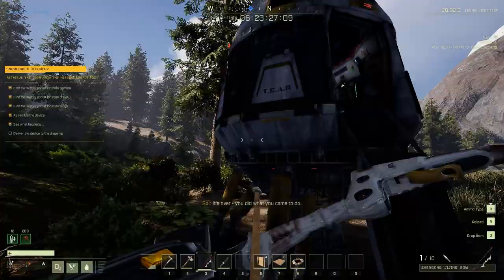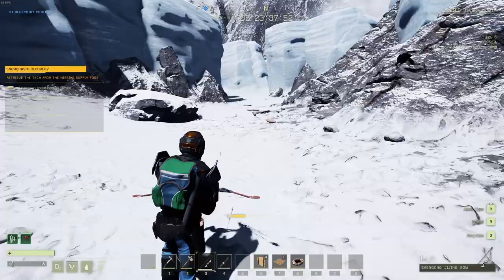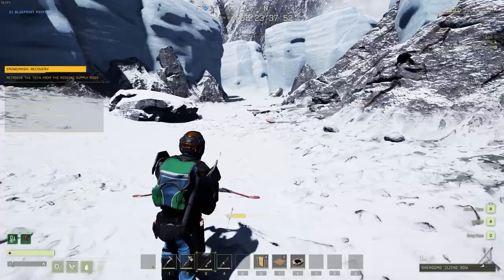Upon returning to your drop pod, all you need to do is go ahead and interact with it, and it should complete your mission. You can blast off, and good job — you've now done it. Enjoy your credits.